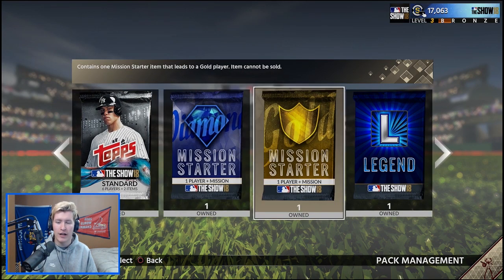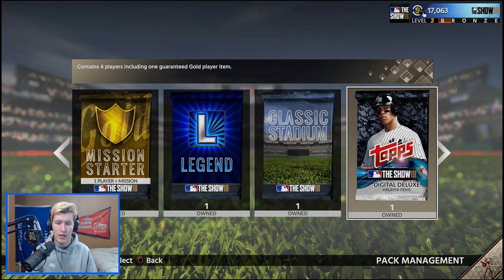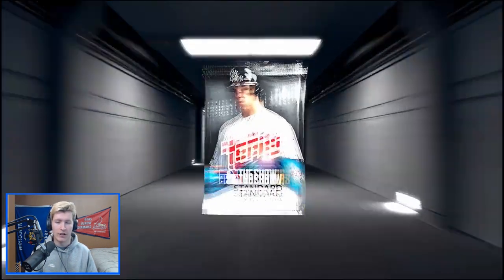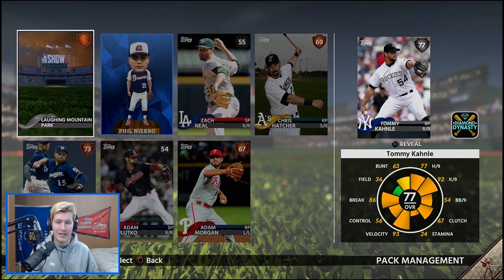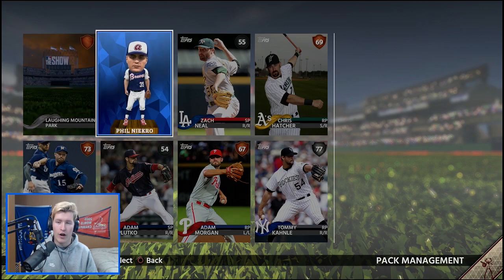So we've done 11 packs here. Within three packs we pulled two diamonds. It is a souvenir, but it's still cool — we get a Phil Niekro bobblehead. We get a silver too — Tommy Conley. I like the bobbleheads a lot, they look really cool. I don't know what all you can do with them or if they're just for collecting, but I'm sure there's a reward for collecting all of them. Our second diamond already and we still have 19 packs to go.